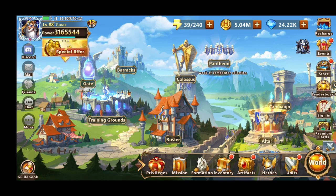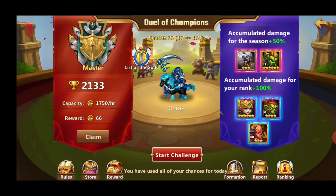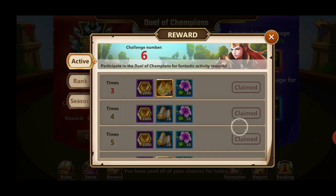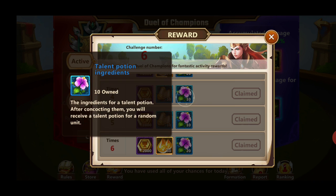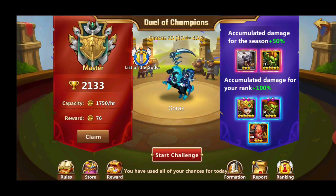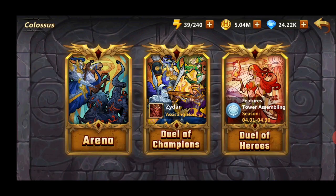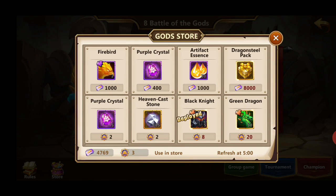The most important thing to spend your gems on is the Colosseum Duel of the Champions. You get three fights for free every day, but if you spend 20 gems per five you can get up to three extra fights, giving you rewards four, five, and six - quite a lot of artifact essence and some talent ingredient points. Most importantly, it increases your weekly rating, and if you qualify for the top 32 you unlock Pantheon every second week and get free tokens just for being in top 32.